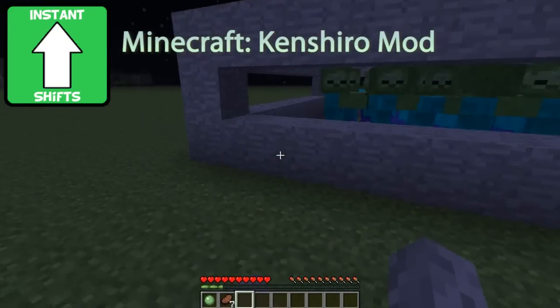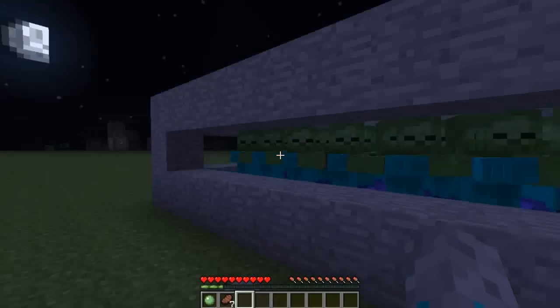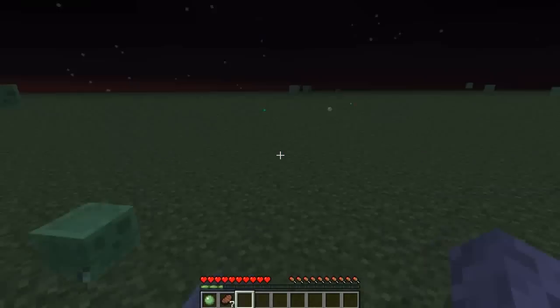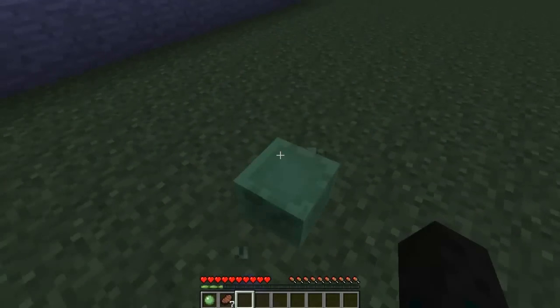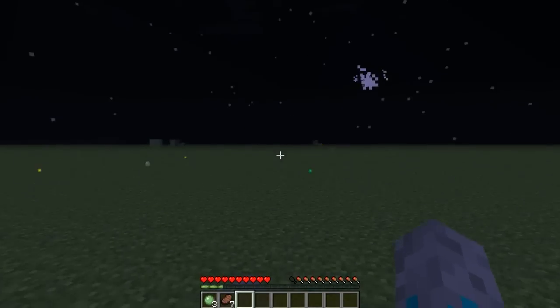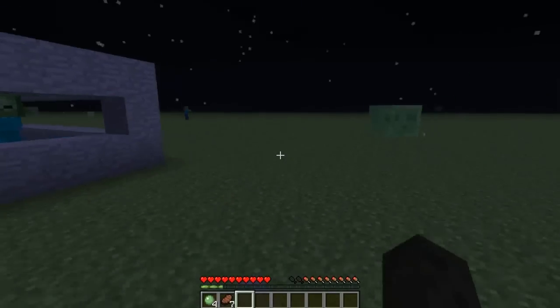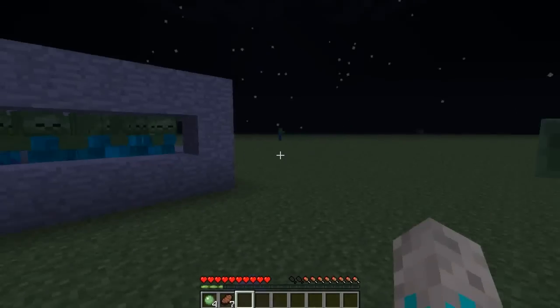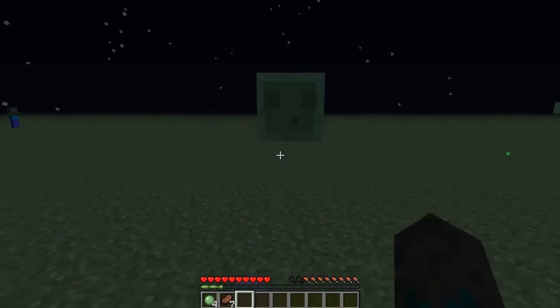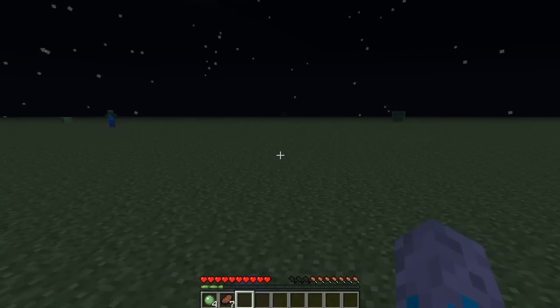Hey guys, it's Jack here from Instant Shifts, and today I'm going to be looking at a little mod that I found which is quite cool and it's perfect for little guys like this. It's called the Ken Kiroshimu mod — it's some anime character and basically just kicks things far away.